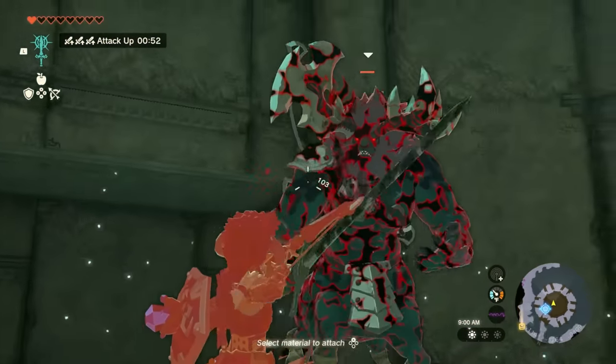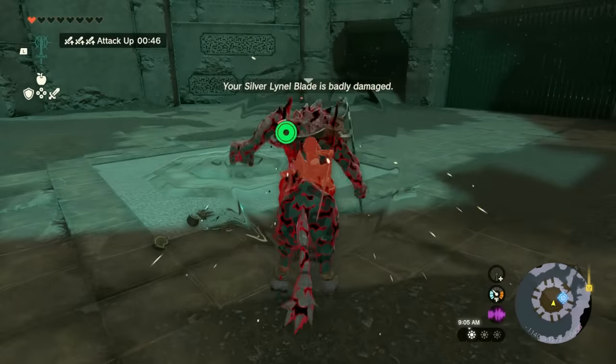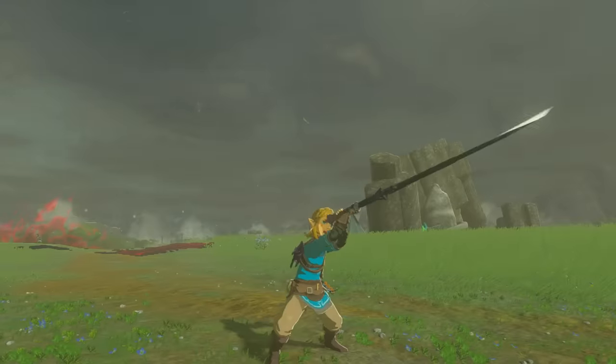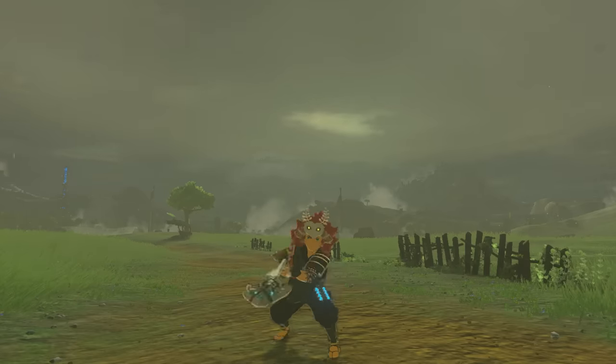Once you get the total true damage of the two-handed weapon, you can multiply it by whatever multipliers you want to combo with it. The takeaway from two-handed weapons, if you don't care about the math, is that they have about a 5% increase in damage over what the shown number says — which makes sense because these are slow weapons and should do more damage. Now let's talk about spears.